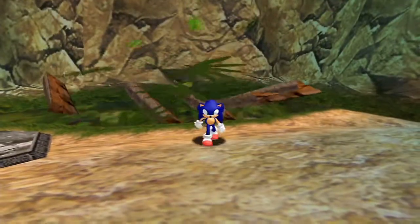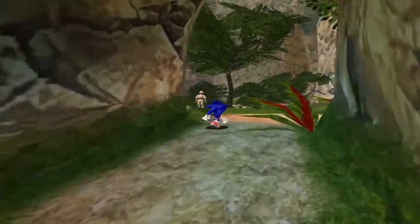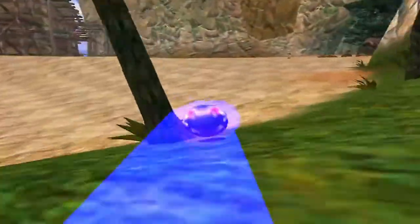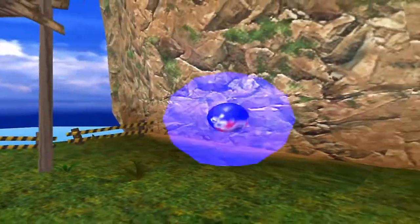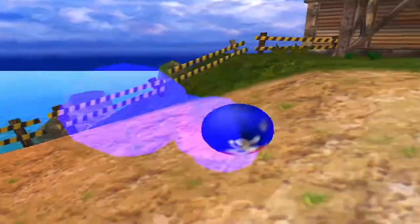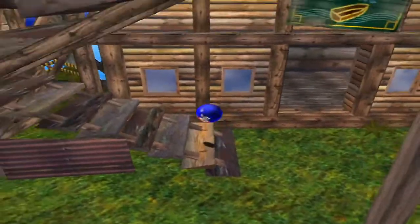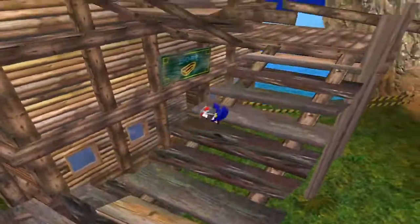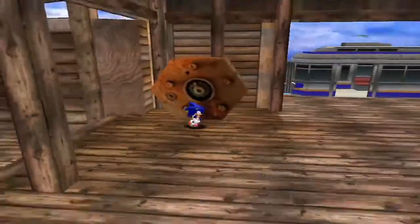The train headed for Station Square will be departing soon. I guess that's our cue to go back to Station Square. Glowing light says go to Station Square — you may find something. Wow, that's incredibly vague. I absolutely will do what you're asking. So down there is the boat — we need to remember that for later.